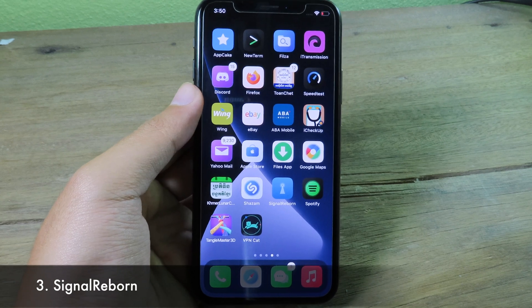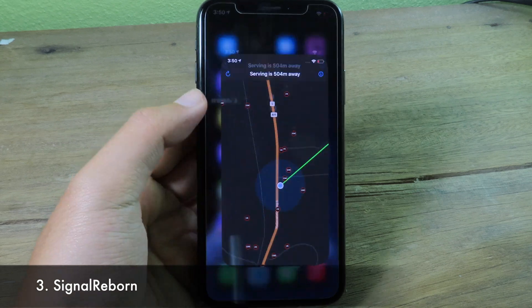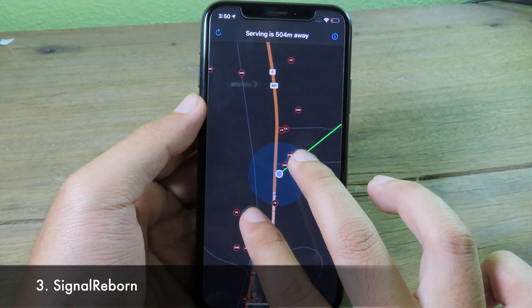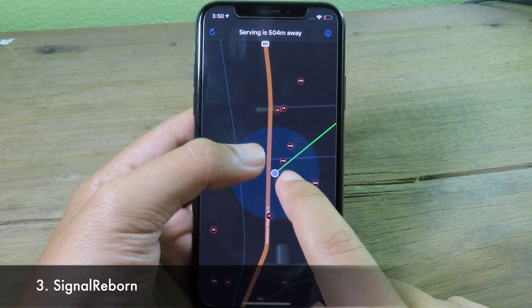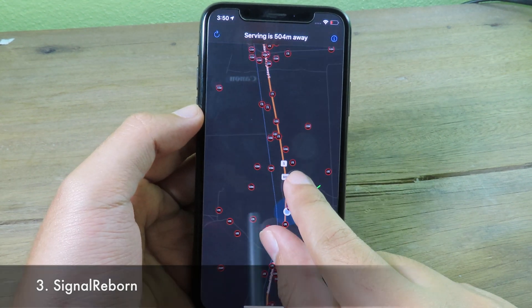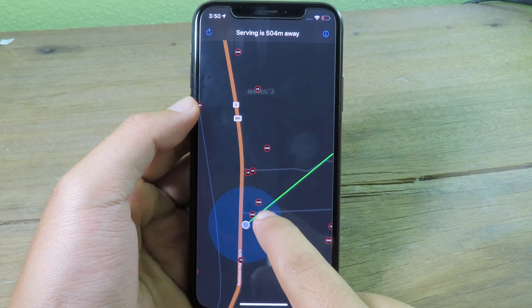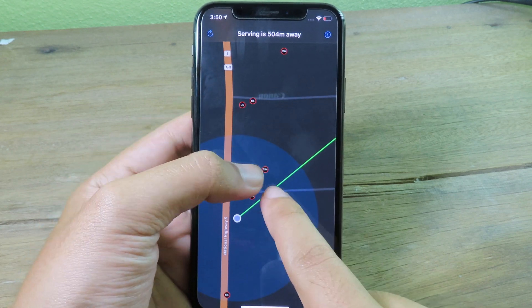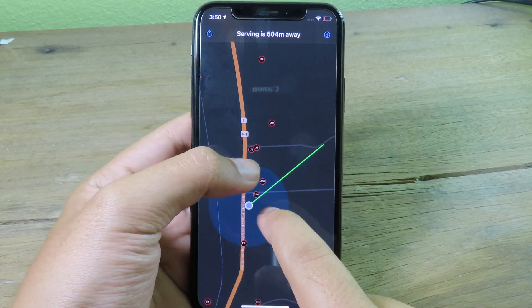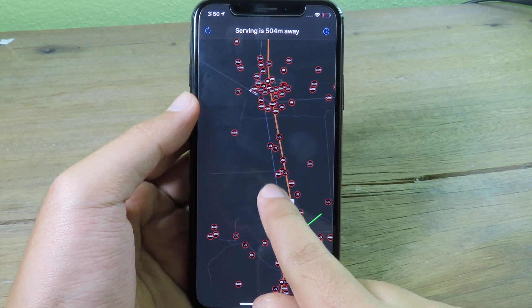Moving on to Signal Reborn, which lets you see the cell towers in your area. Open the app you downloaded and you can see there are many cell towers nearby — LTE towers (4G) and GSM towers (2G or 3G).